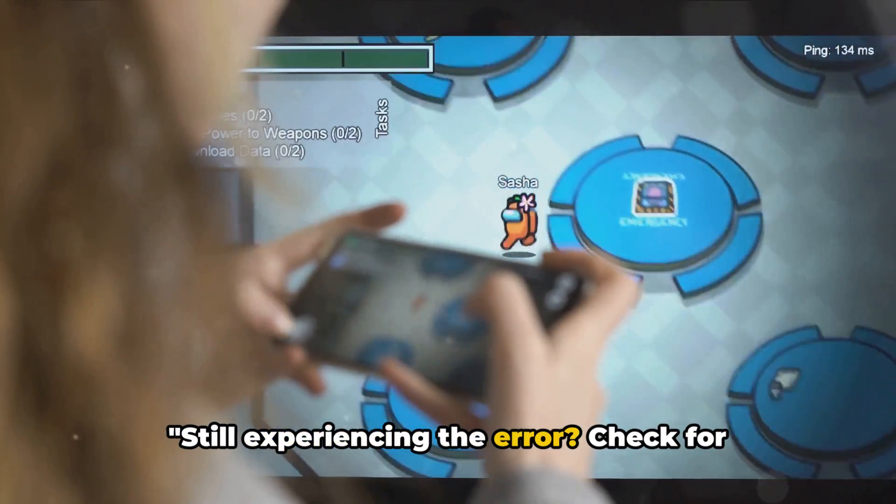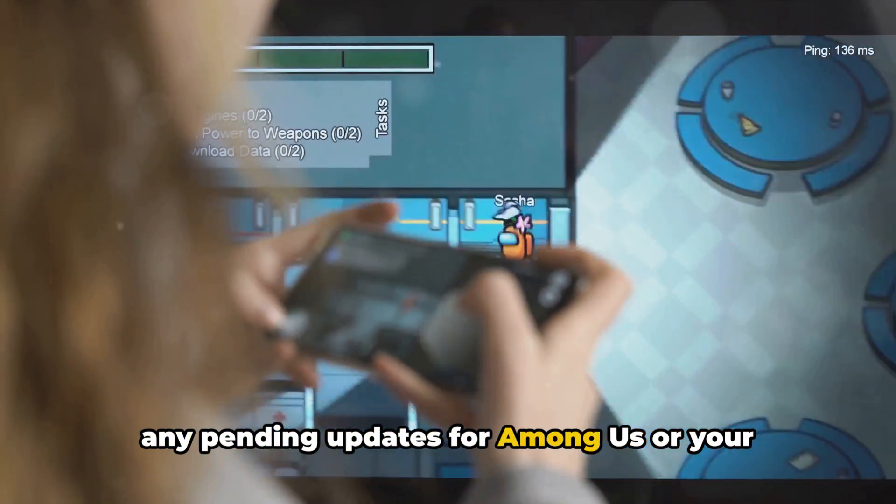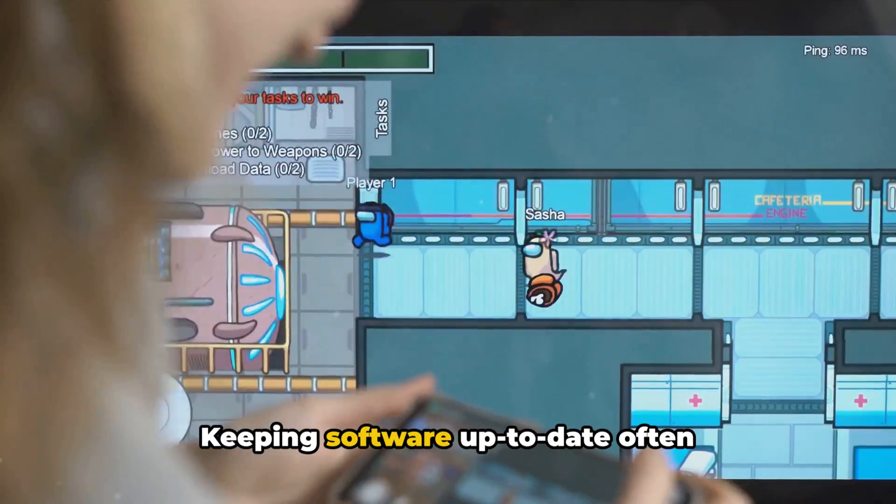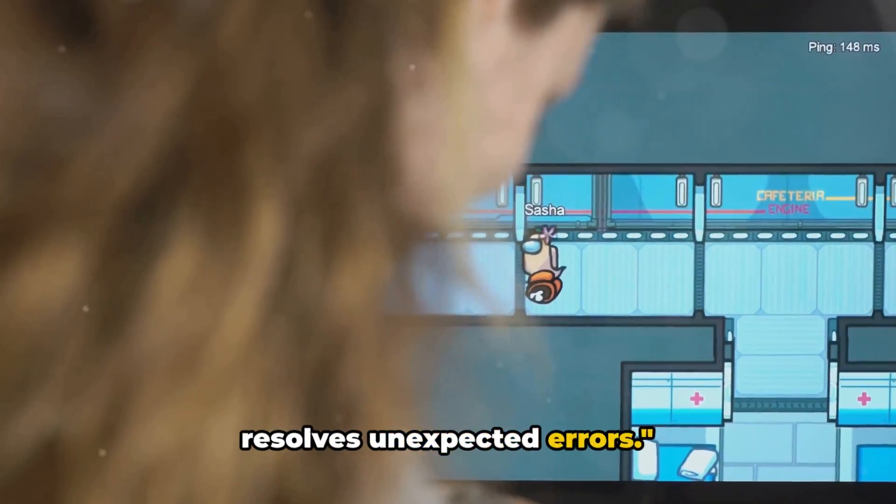Still experiencing the error? Check for any pending updates for Among Us or your gaming device. If you find any, install them and check again. Keeping software up to date often resolves unexpected errors.